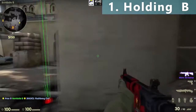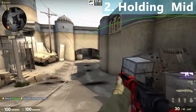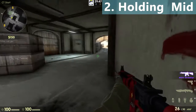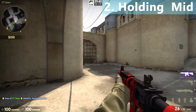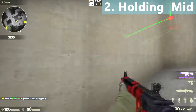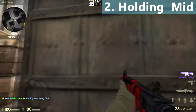If you are watching mid from behind this box, you can throw a flash like this — this will completely blind all the enemies coming from double door. If you are holding mid from this angle and the terrorist has pushed, you can throw a flashbang like this to make yourself out and get some free kills. If you are holding a close angle like this and hear some footsteps in double door, you can quickly flash like this — this will blind all the enemies coming from double door. If you want to push mid, you can throw a flashbang like this to make yourself out.